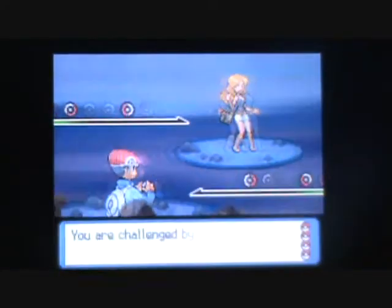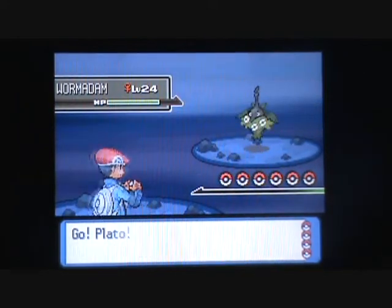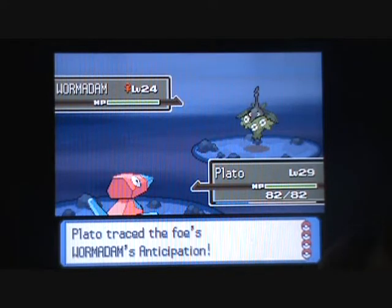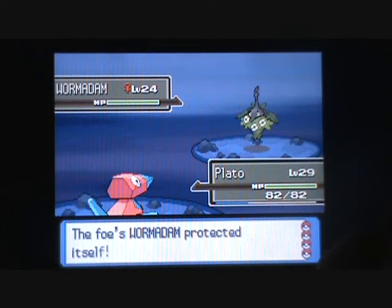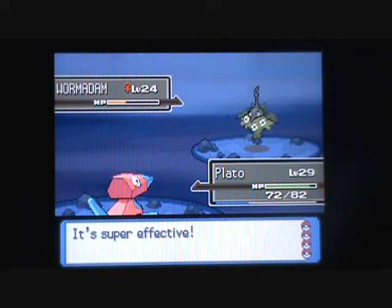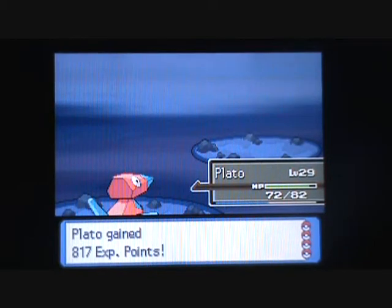This trainer's also interesting, like the Eeveelution one. This one's a Wormadam — it's a grass-bug type. I guess Signal Beam won't do a lot. It wants to protect, but let me go ahead and do Signal Beam. That actually did a good amount. Hidden Power, not a lot. So Signal Beam does a good amount — that is a bug-type move, just enough.